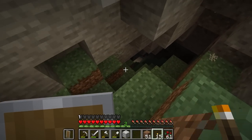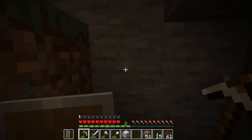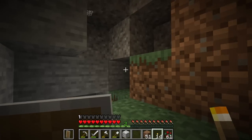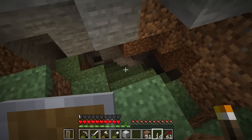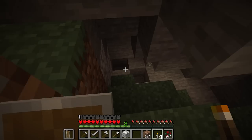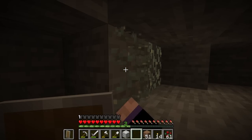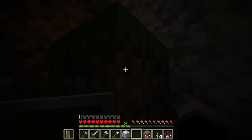I thought that was a block but apparently it was like moss or something on there. A pro tip when going down caves to find your way out: always put torches on the right hand side of the wall. That way when you're coming back out, just follow around and make sure the torches are on your left and you're good to go. And I think that's the end of what would be considered the cave. What is that? It illuminates — okay, what is that?